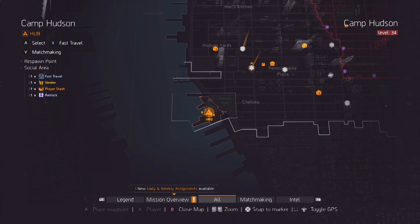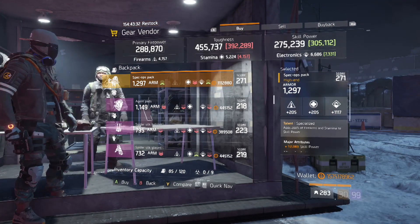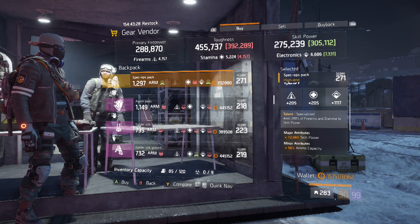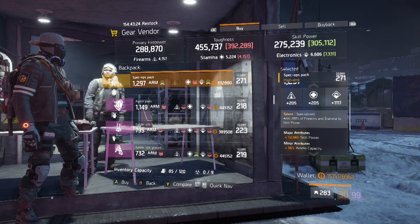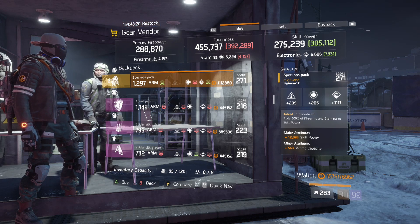Our next stop is the gear vendor in Camp Hudson. The item we're looking for is this specialized backpack. It rolled with skill power and ammo capacity. This is perfect for any 5 piece tech support or hybrid build. Depending on your build, simply reroll the main stat and optimize it.